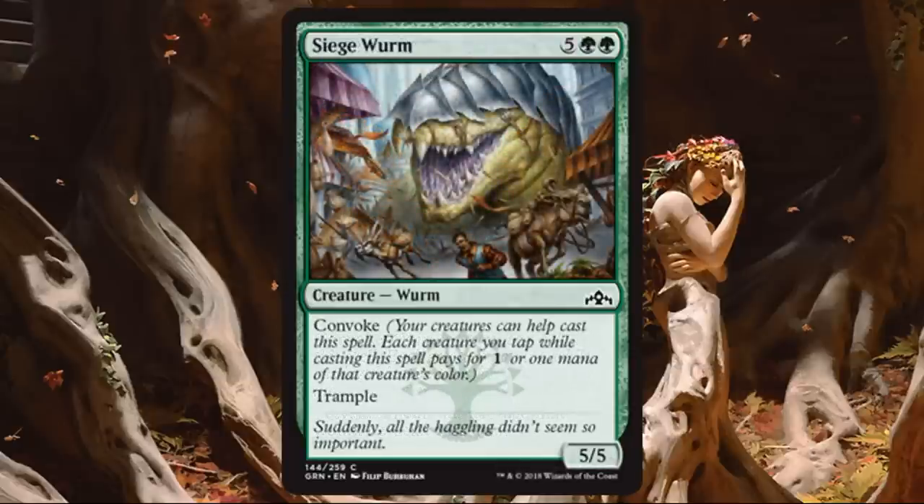Siege Worm. One of the best commons in the set. This is a reprint — if you've played with it before you know how good it is. It's a Convoke creature with 5-5 stats and trample. The casting cost is what makes it so good. At 7 mana total, you Convoke with a couple creatures and play your mana, and you can get this out at a point in the game where a 5-5 trample is tough to deal with. It can do so much early damage, and later in the game it's still relevant. This is one of those commons people might even first pick in a draft pack. It keeps you open on color and is phenomenal.